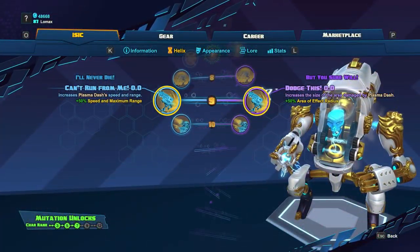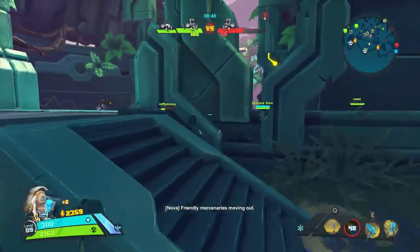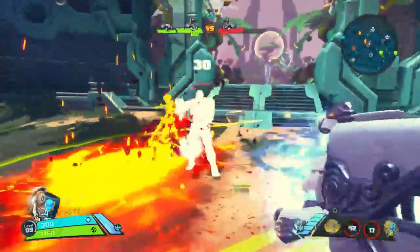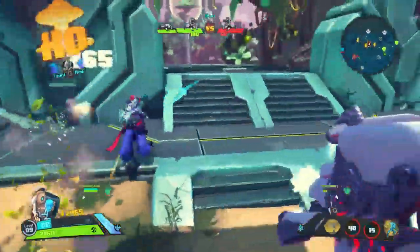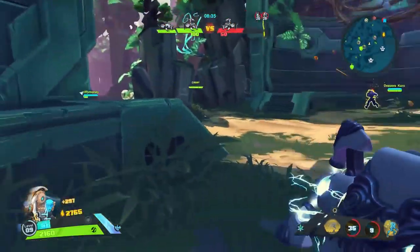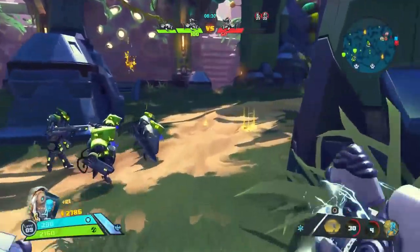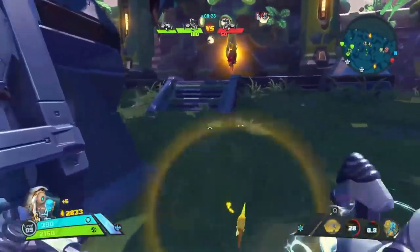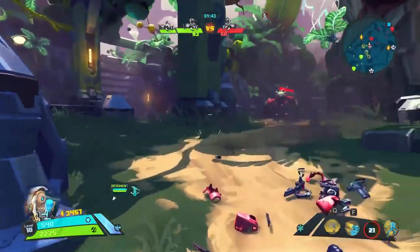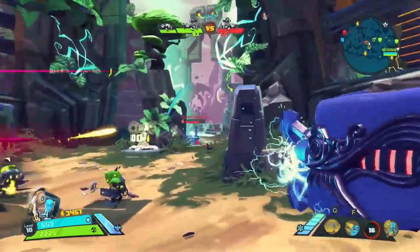At level 9, we'll get two buffs to Plasma Dash: Can't Run From Me and Dodge This. Can't Run From Me is going to increase the speed and maximum range of Plasma Dash — I prefer this in PvP as it will be easier to land stuns and hit people from a farther distance. Plus, if you do need to escape, you can travel farther and more quickly. Dodge This is going to increase the area of effect of Plasma Dash — this skill will be better suited for PvE as you can cover a wider area with your dash, making it easier to do damage to large groups of enemies.